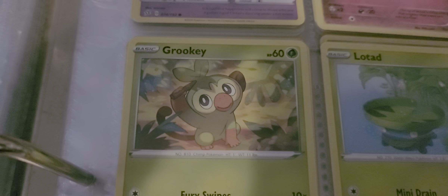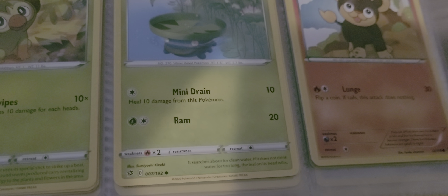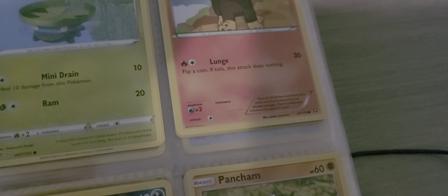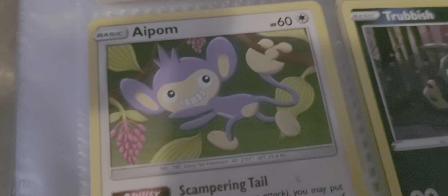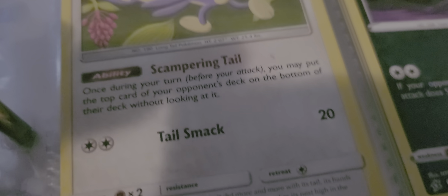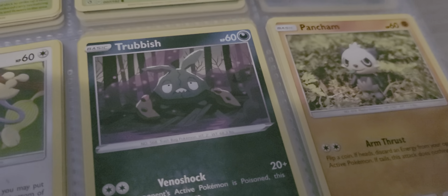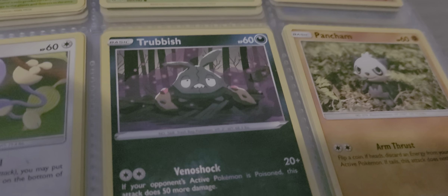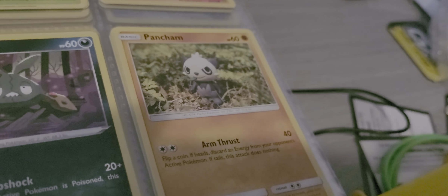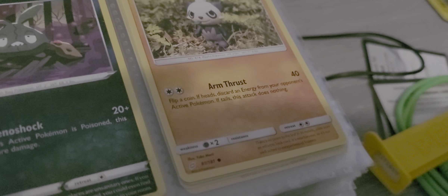We have Grookey with Fury Swipes. Lotad with Mini Drain and Ram. Lit Leo with Lunge as its attack. Epom with Scamper and Tail, with its ability and Tail Smack. Trubbish, with Vinyl Shock as its attack. Pancham with Armfrust as this one's attack.